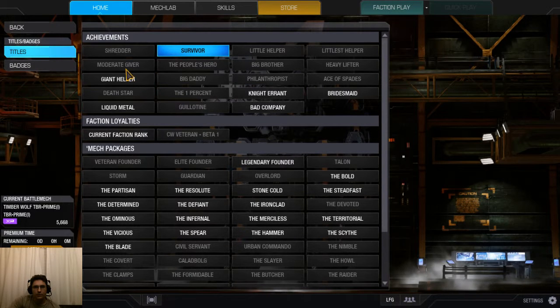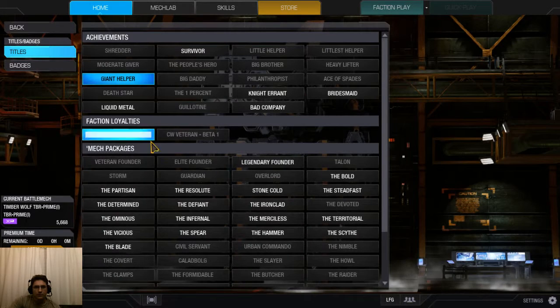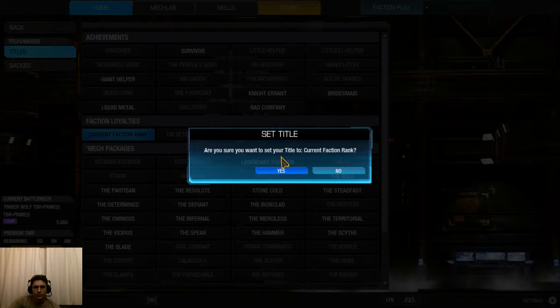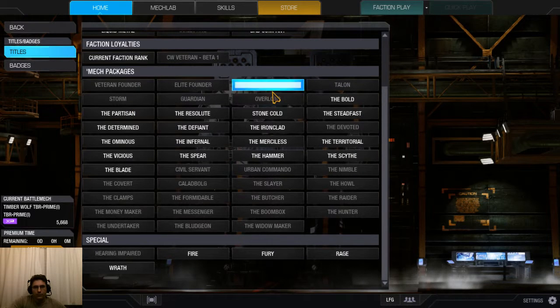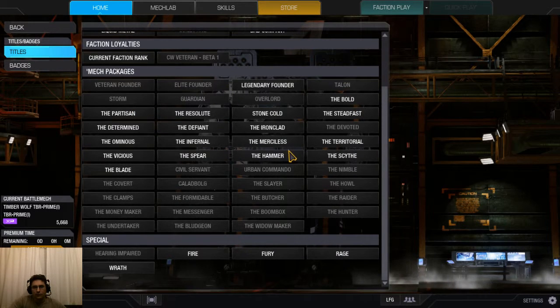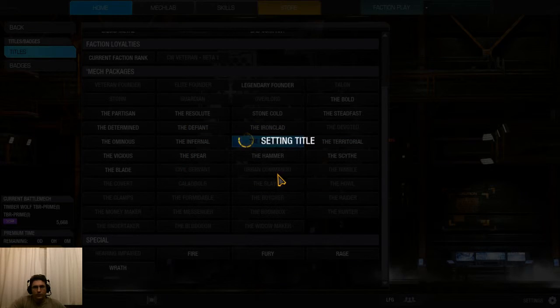Let's go with Giant Helper and Faction Loyalties — you can take a look at that right there. It'll ask: are you sure you want to set your title to current faction rank? You can choose that if you'd like. Otherwise you can also go for mech packages if you've got Infernal — The Merciless — so we can go ahead and set our title to The Merciless if you'd like.